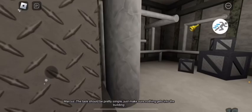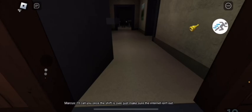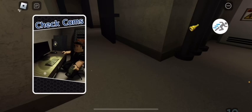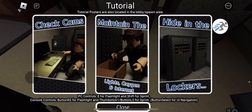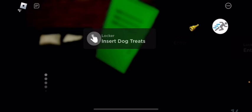You have to look for three treats around the map. The first one is behind a box. The next one is near the cash register area with the locker — just grab it there. The last treat is in the room right next to that one. You should find it in between some boxes and lockers, right near the trash bin.